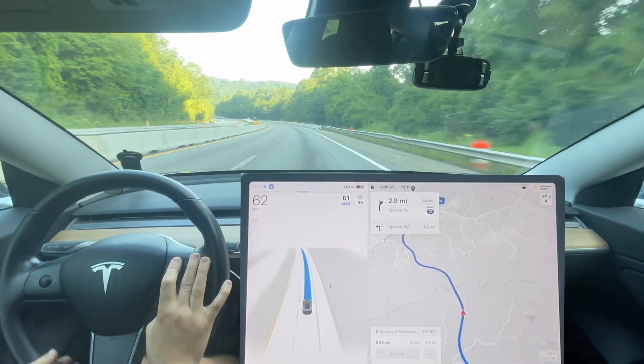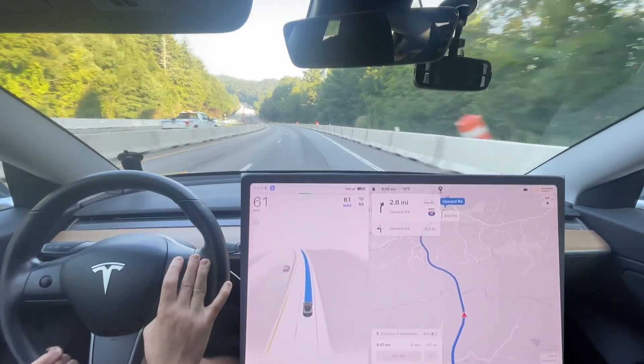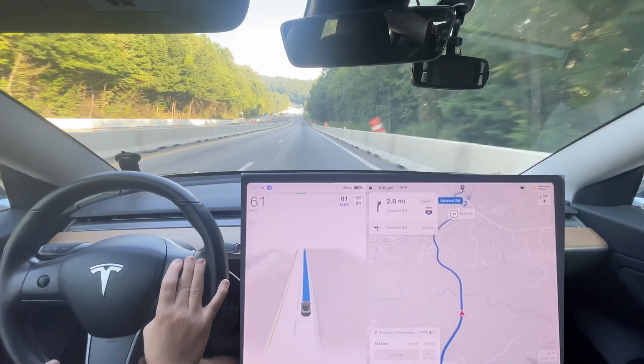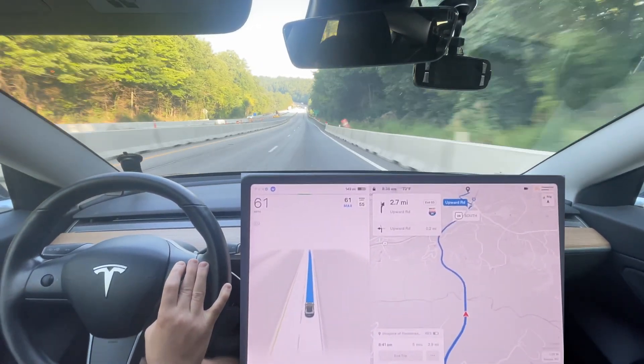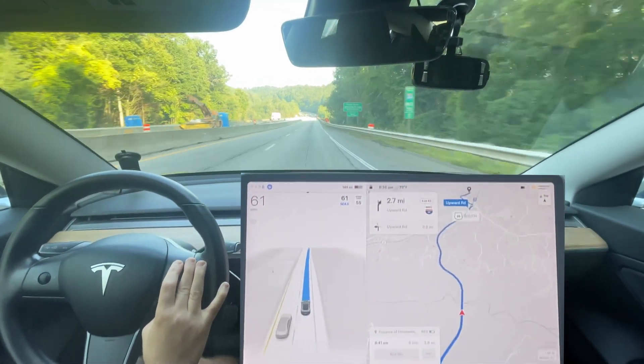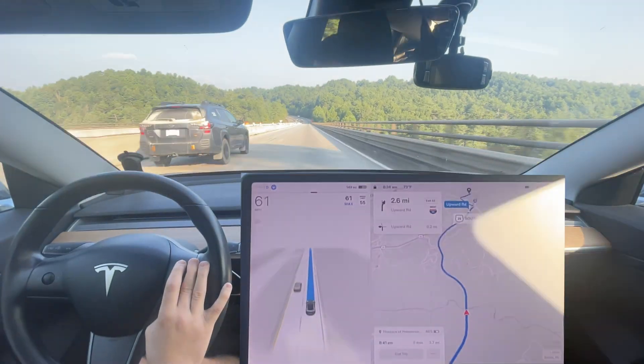The person behind me is now tailgating me because they don't have regenerative braking, so they're having to use friction brakes to slow down. You need to be cautious of speeding in this area because there's a lot of construction and there's a cop car sitting here for a speed trap. The person behind me is now passing me — I'm going 61 in a 55, and they're probably going 65.